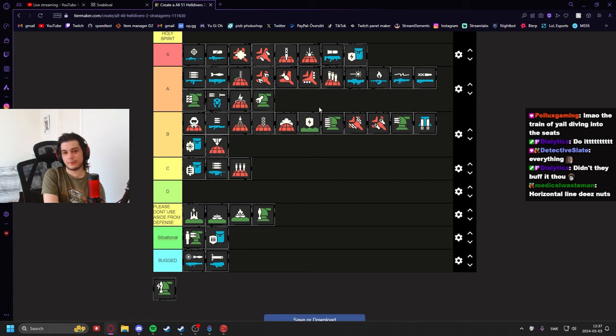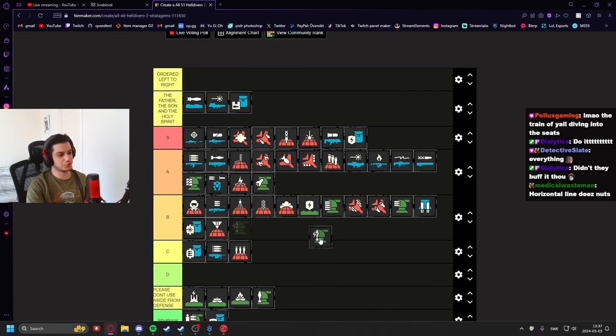The Missile Turret I'd say low A tier — it's pretty good because it targets and shoots the biggest available targets. It's kind of like the little brother of the Autocannon Turret in sheer power, but it makes up for that by being smarter than the bigger brother.